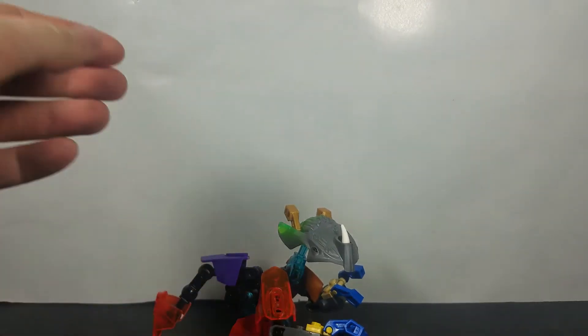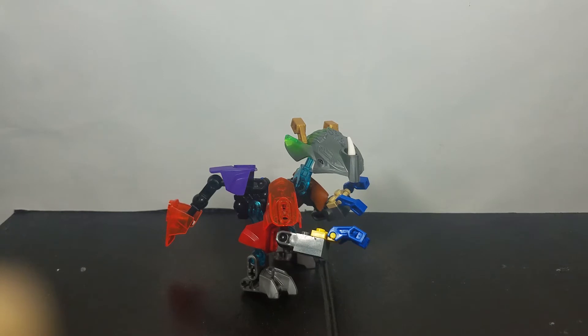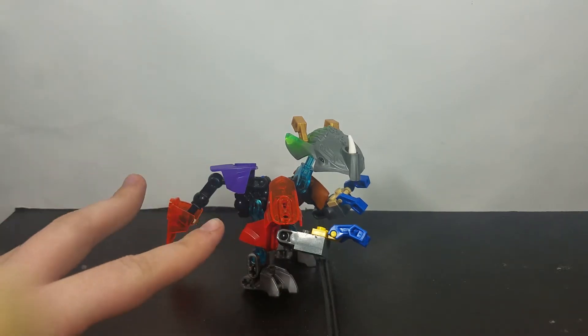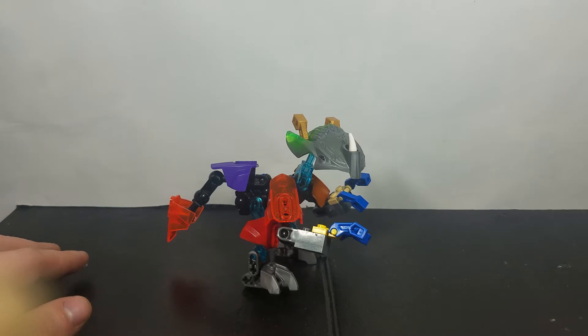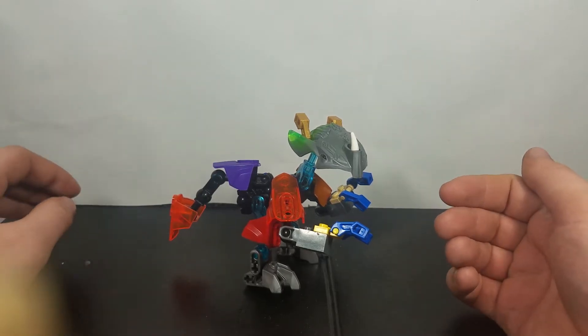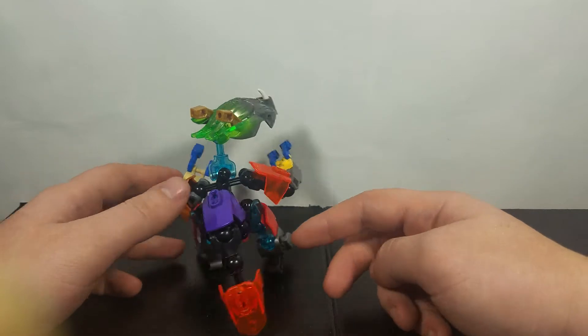Luckily it was on one that wasn't too hard to rebuild, because most of the time I take my mocks apart if I don't really care too much about them. So today we're going to be rebuilding this raptor. Obviously I had to rebuild him, so the parts I used originally — some of them are currently in use, meaning it's the same build but not the same colors. The colors are sort of all over the place, but that doesn't really matter because you can make it any color you want. It's customizable.